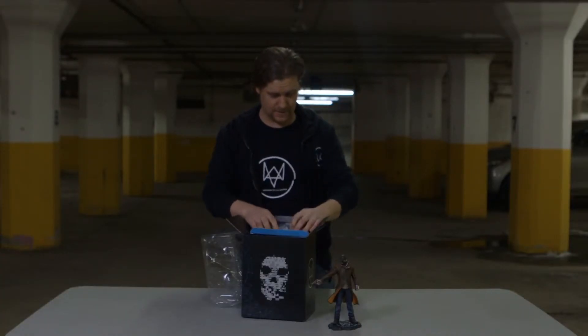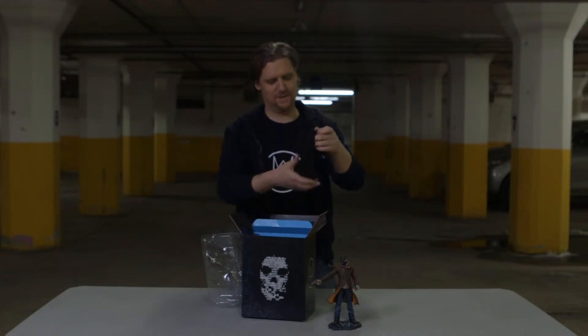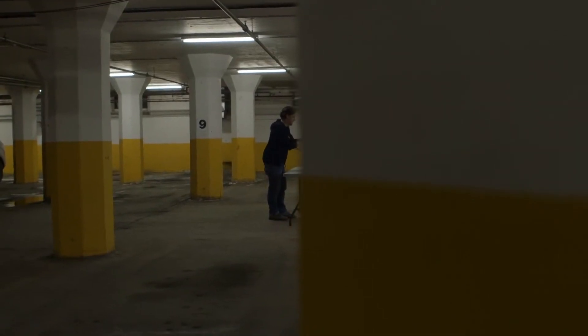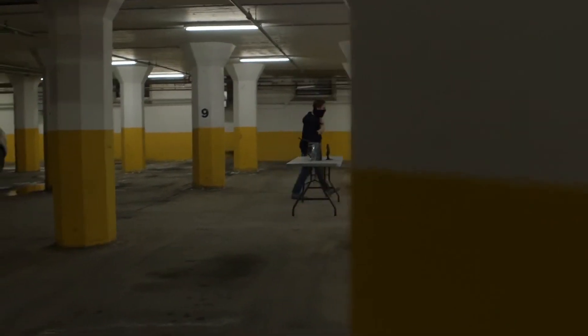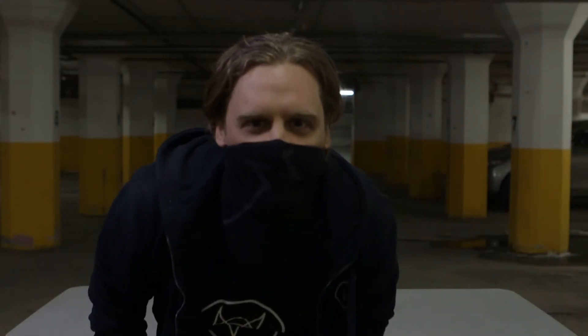Next item is — this is cool. This is your very own Aiden mask for you to wear. Aiden's mask is a perfect replica. The symbol on it is a line that symbolizes connectivity, and the clipping represents the flaws and weaknesses in the system. A good hacker knows how to exploit these weaknesses.